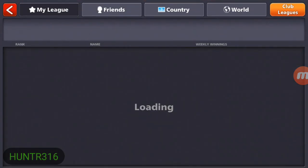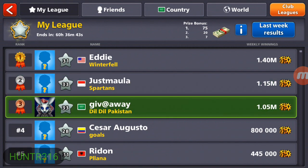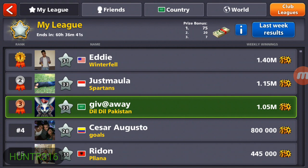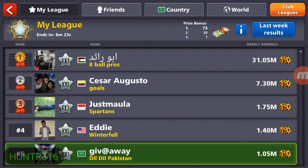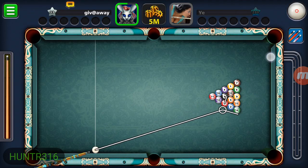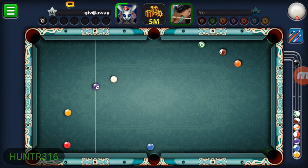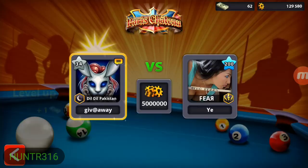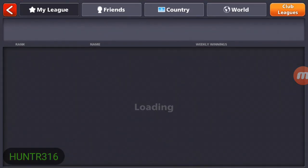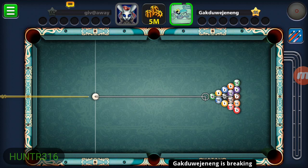A nice positional shot to get to the left side and pot the black using backspin to avoid a scratch. We go check the league - the top guy is only 1.4 million but with 60 hours remaining we're down to third. People keep playing and with 8 minutes left a level 35 player has 31 million. That's why you don't play hard when you have so many hours left. I went to the Paris table, took a risk, it paid off and we got to third position.